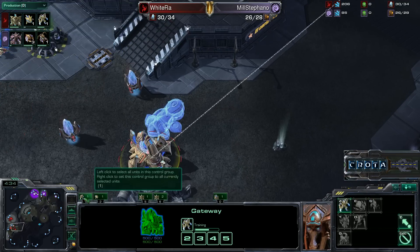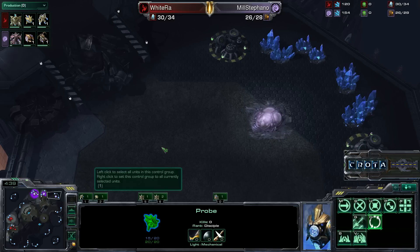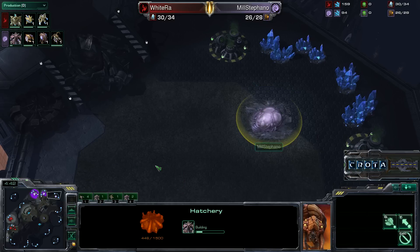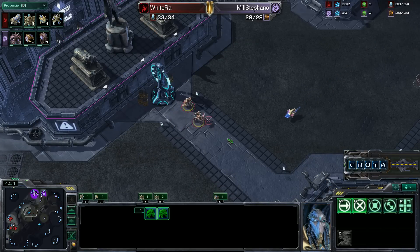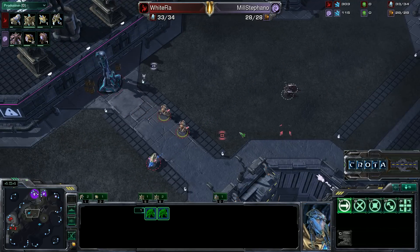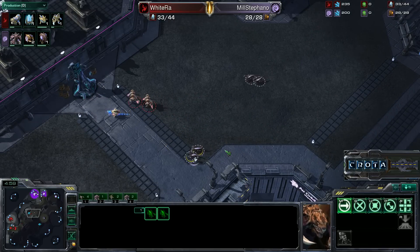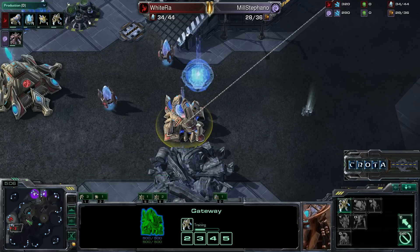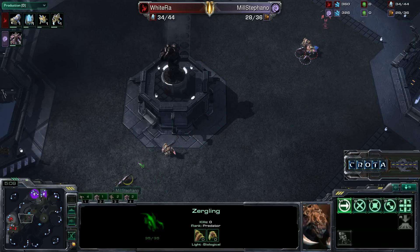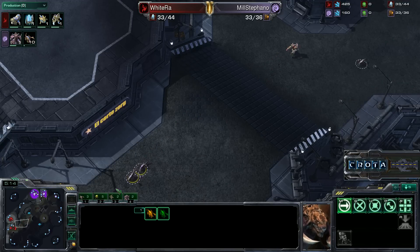The probe is forced to run away from Zerglings. A new hatchery has been placed at what I'll call the 1 or 2 o'clock position on the top right-hand side of the map. Two Zealots are holding the Xel'Naga tower as the Zealots now make their way forward. The Zerglings are trying to squeeze their way by — and it looks like they are going to be able to get in here.